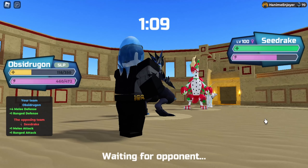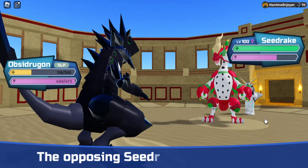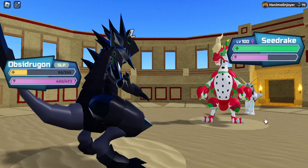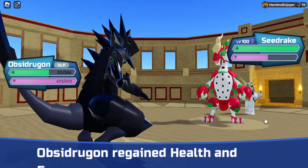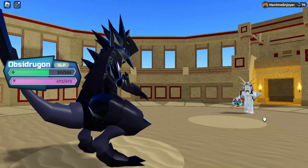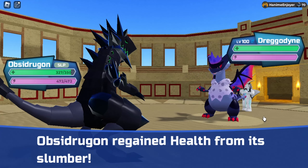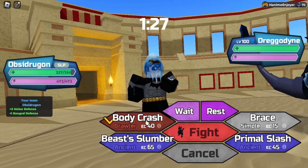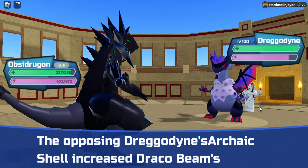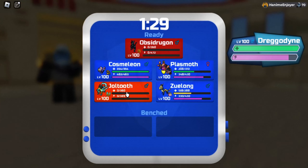Obsidrigon, bro! He's stunned — he's not even moving. 2 HP? How is he not dead? He can't even do anything about it. Bro is not ready for that generational Body Crash, I'm telling you right now. The moment I wake up, it's gonna one-shot — I don't care if it's not effective. Well, I try my best.